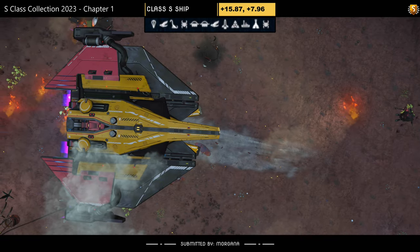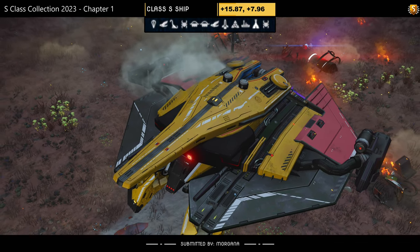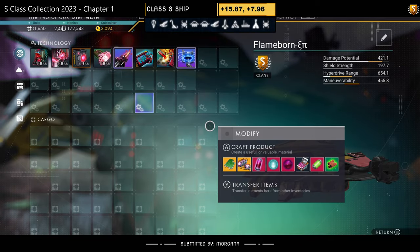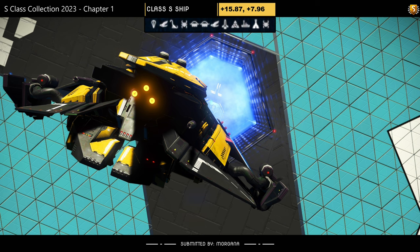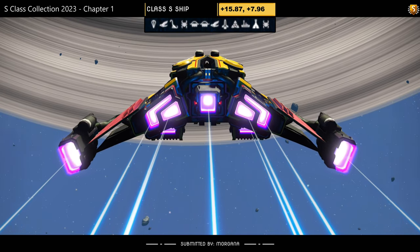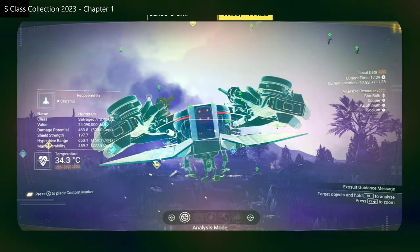Ship number twenty-four, submitted by Morgana. Color scheme: yellow, red, and black with tank feet and a top board. Supercharged slots: three spread out towards the middle, fourth also spread out. In the air it tucks up but the board stays solid. What do you reckon?